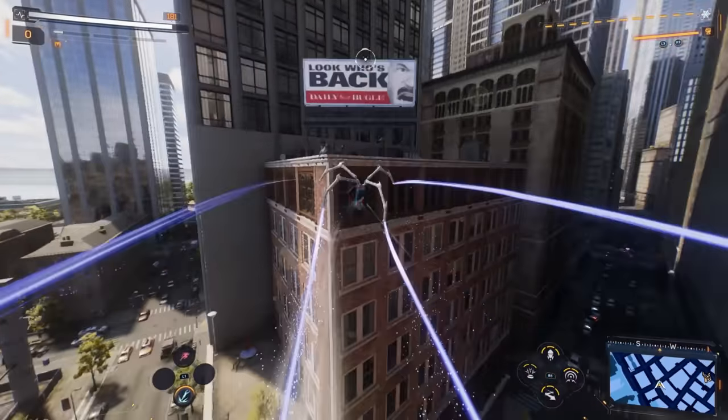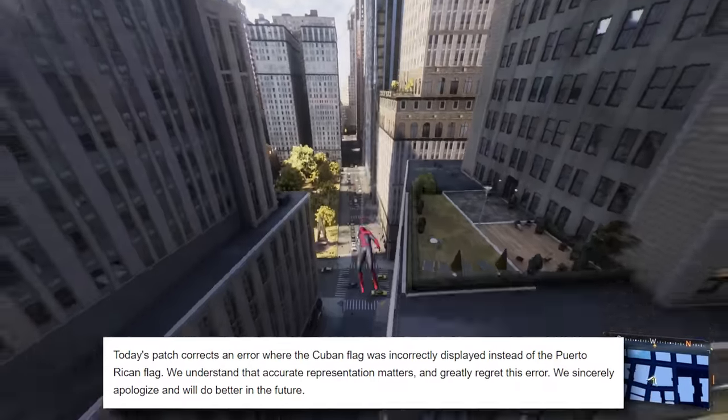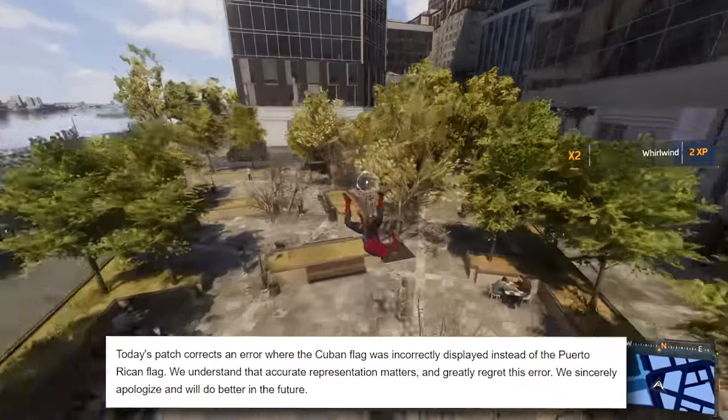They also fixed an issue with this latest patch that has caused quite an uproar online. There's been a lot of controversy, and a lot of people have gotten pretty upset with Insomniac Games over this. In the limited moments you have in the game playing as Miles, when you're walking around in his apartment, there's a Puerto Rican flag — that's how it looks in Spider-Man: Miles Morales. In Marvel's Spider-Man 2, for whatever reason, it was a Cuban flag. This is particularly weird because Miles actually has a Puerto Rican suit with the correct color scheme for the flag. The patch notes state that today's patch corrects an error where the Cuban flag was incorrectly displayed instead of the Puerto Rican flag, acknowledging that accurate representation matters and greatly regretting the error, with a sincere apology. I'm glad they fixed it.